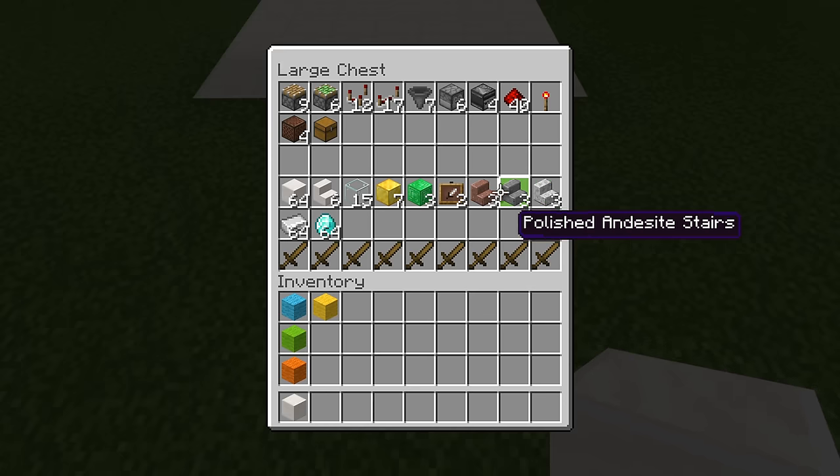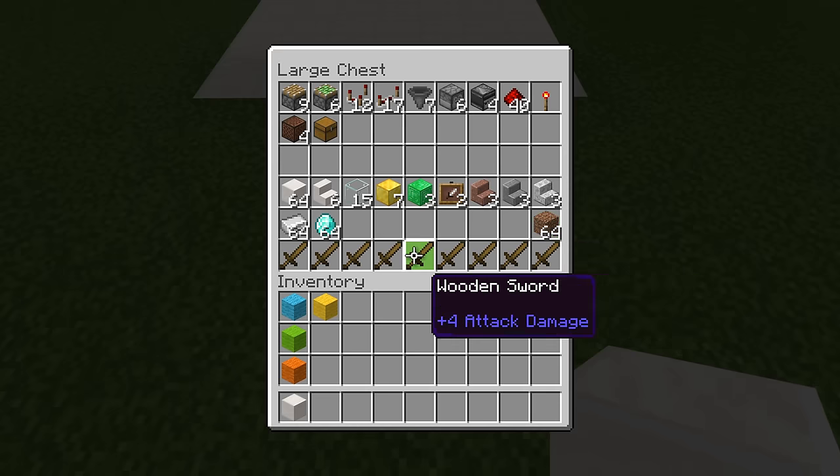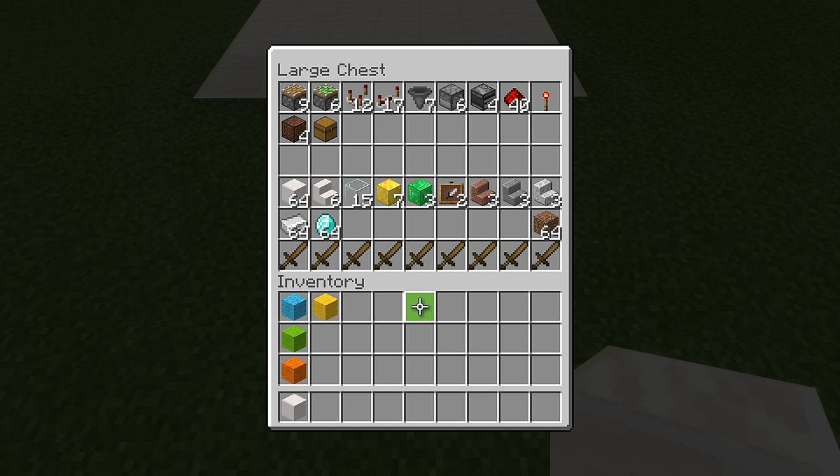For the wheels, I'm going with granite, andesite, and diorite. You will also need your payment items and your prize items, a stack of junk items, and 9 non-stackable items. If you want to pause the video and grab your supplies, go ahead and do that, then we'll jump right into the build.